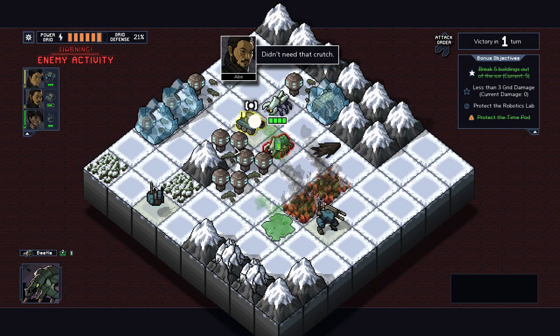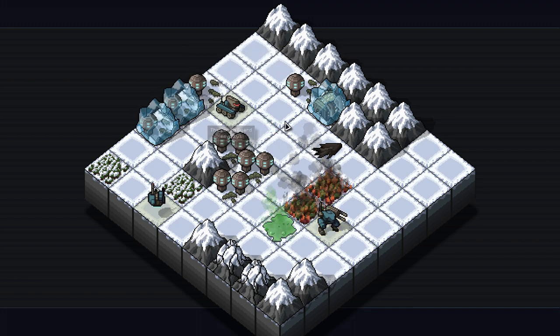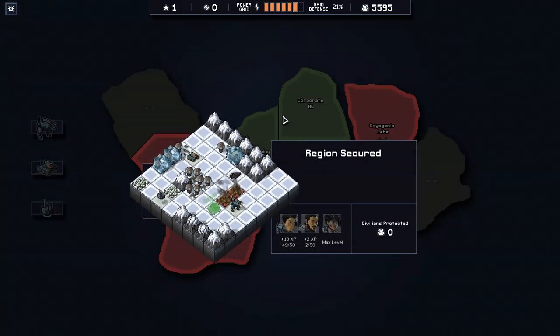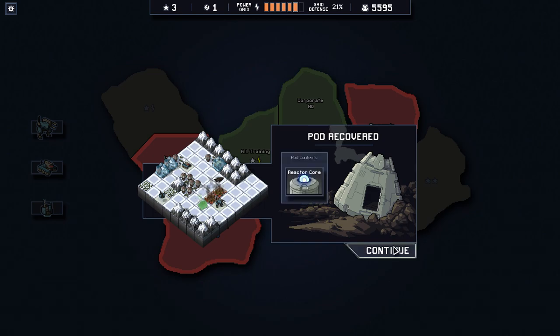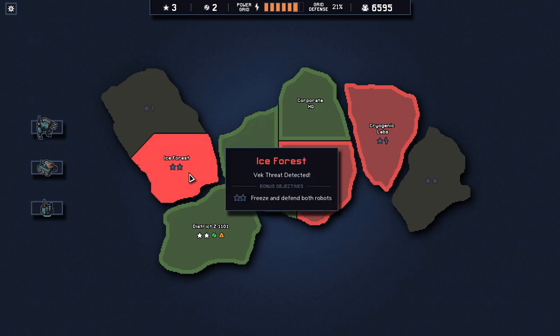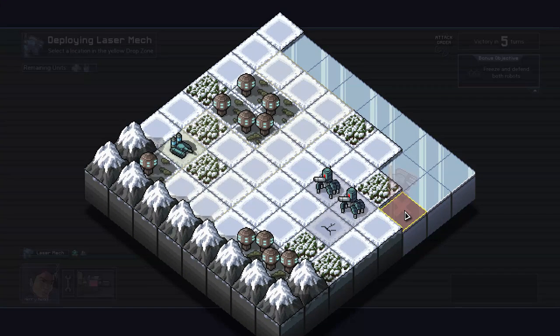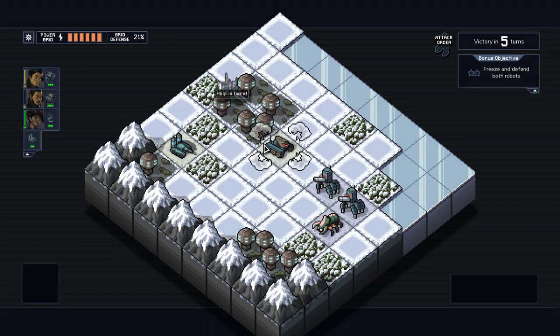Oh wait — the shield! That's right! Dude, that actually worked. I did not look at the turn order and I forgot they push you back, but it worked out. Kind of — welcome back to bumbling around in this game and somehow being lucky and getting victorious anyway. Freeze and defend both robots. This is 'Into the Bumble' — that's what I'm calling the game from now on.